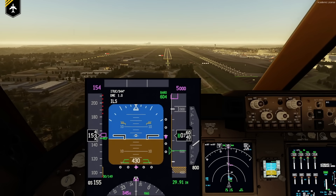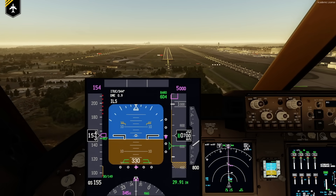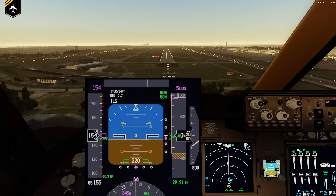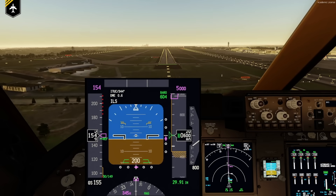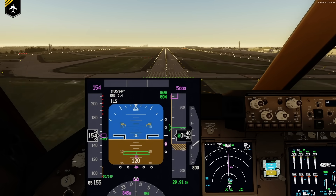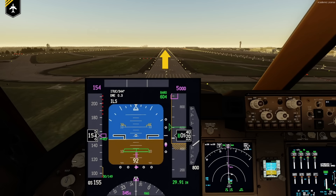At 704 feet, the automatic callout will sound. At 604 feet minimum, you call out 'continue' if all parameters are within their limits and you briefly look outside to spot the runway. You maintain your 800 feet per minute and transition back and forth between the airspeed, glide slope and localizer indications, vertical speed, and the PAPI lights. Once the threshold passes out of sight under the airplane's nose, shift your view to the far end of the runway — this will help you control the pitch attitude.